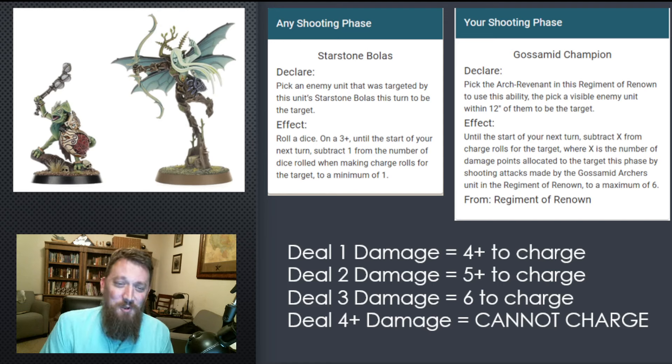This gets spicy. If you do more damage, it makes their charge even harder. Deal two damage and they have to roll a 5+ on one dice to make a charge if they're right outside three inches. Deal three damage and they need a 6 to even make a charge. And if you deal four or more damage with the Gossamid Archers, that unit literally cannot charge.